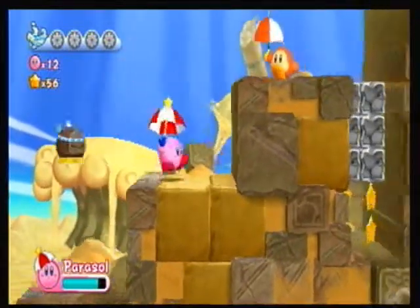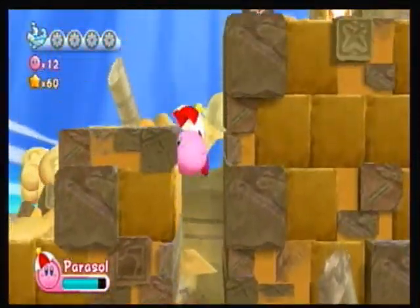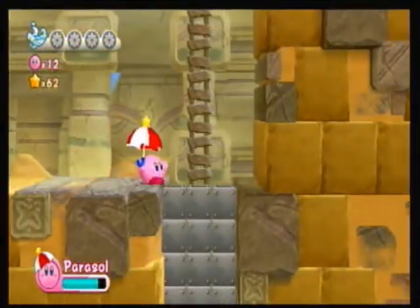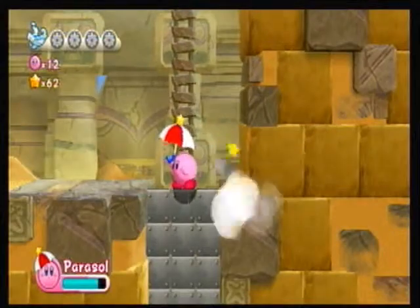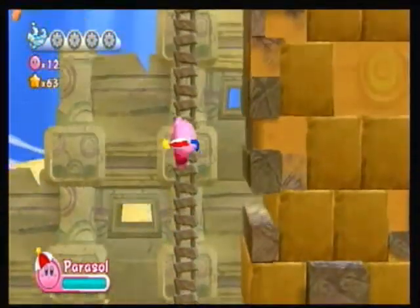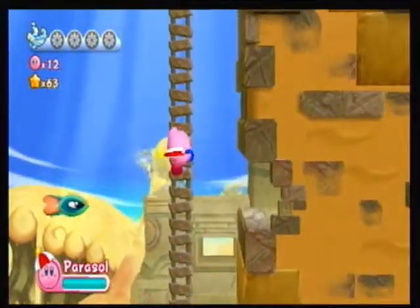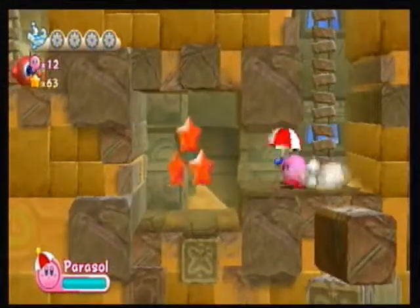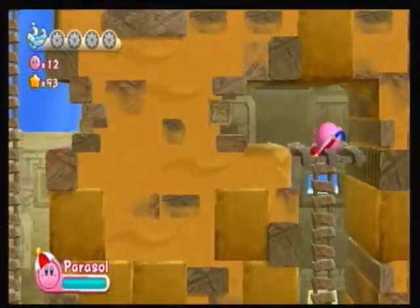So we've started with stage 3 here. First of all, stage 3 actually has a few unique things about it. It introduces two brand new abilities for Kirby, which is kind of interesting. Other than that it's just four energy spheres and a new mini-boss. So that's pretty much it.